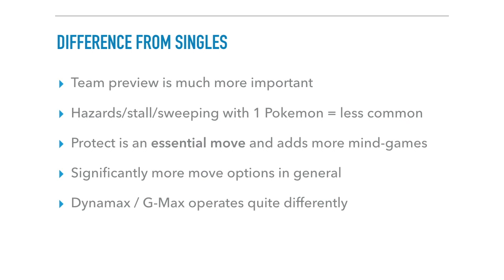Hazards and stall aren't really strategies that win major tournaments. Protect is an essential move, and I often see players transitioning from singles not running Protect on pretty much any Pokemon. It's a really good move you want to run on a lot of Pokemon, because if you don't have Protect on anything, it'll be really easy for your opponent to just get quick knockouts. Protect adds significantly more mind games. In general, there are significantly more move options — you have four attacks on both Pokemon, either of them can switch out, either can Dynamax.